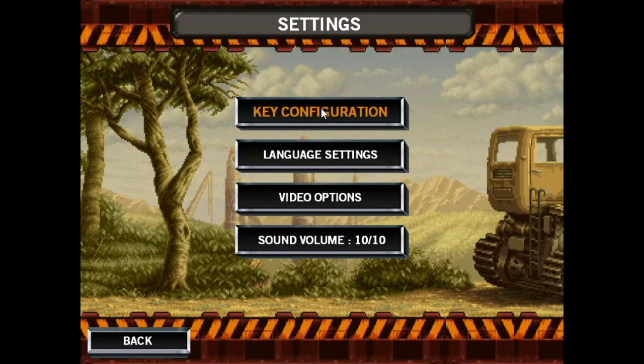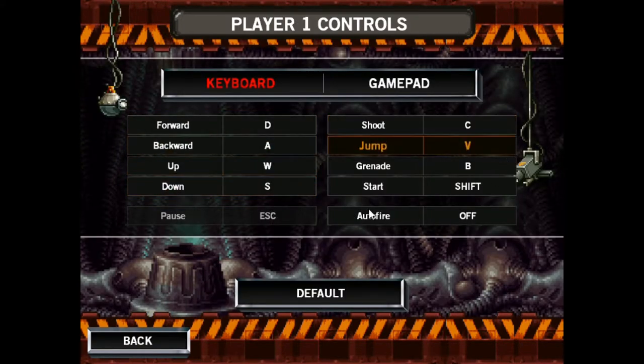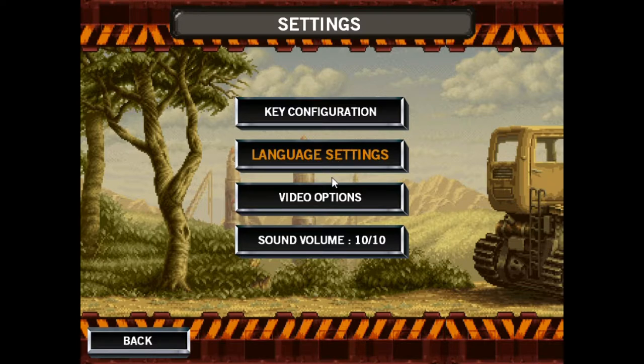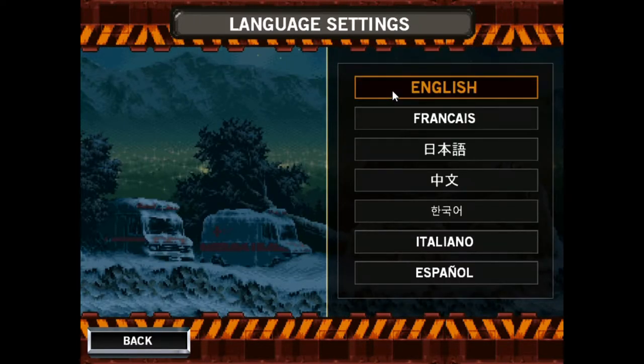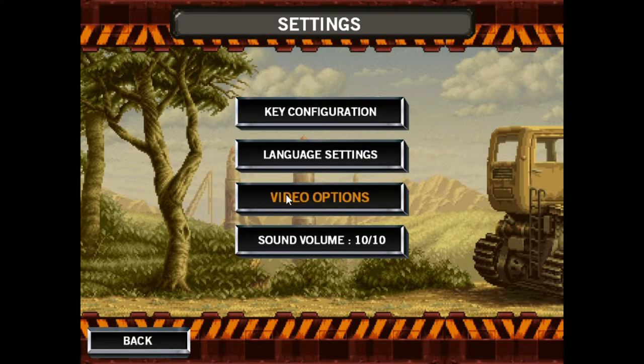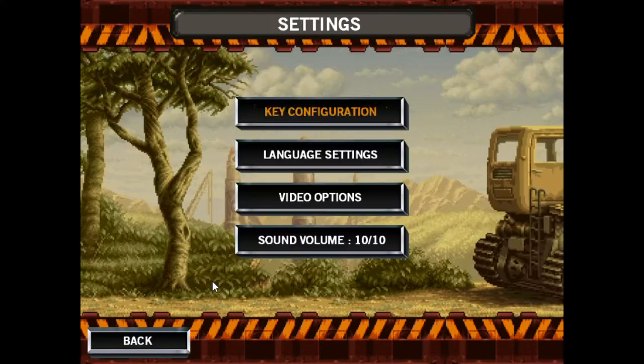When you get into the settings option, you can find 4 buttons. You can change player 1 and player 2 control keys in the key configuration. The control keys have two different types: one for the keyboard player and one for the gamepad player. You can choose a desired language in the language setting — the game comes with 7 different languages. You can also set up video options like resolution, windowed or full screen mode, and volume.